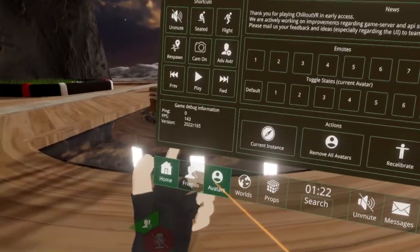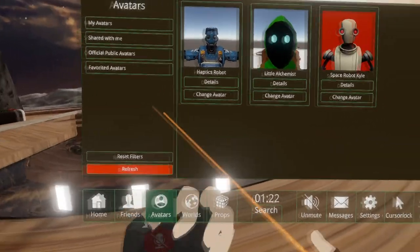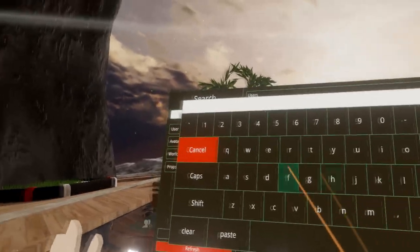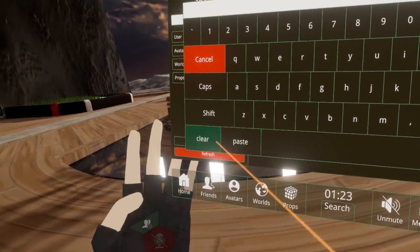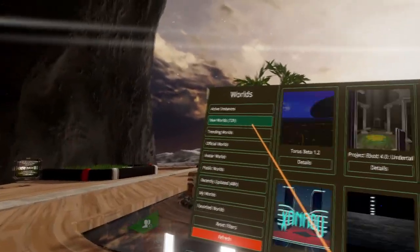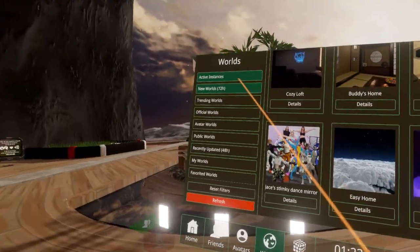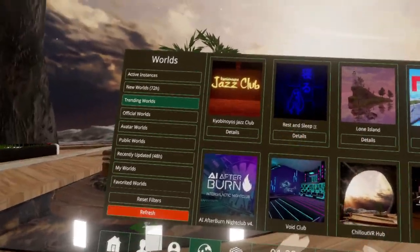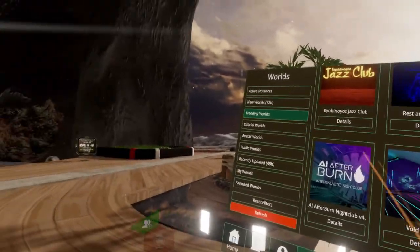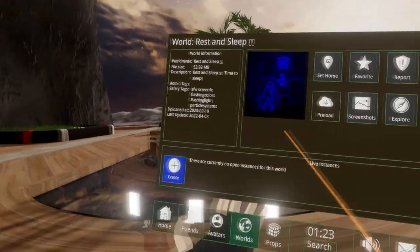The servers have been flooded so I haven't been able to join an instance, but if we go to avatars you can save and search for avatars. In the world browser you can see trending worlds, and already the first VRChat world in here is Rest and Sleep. The Black Cat is also in here.